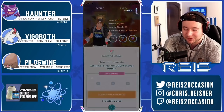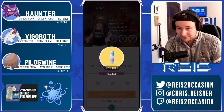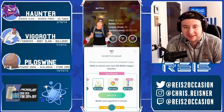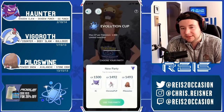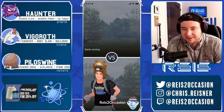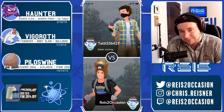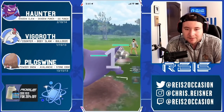Let me know in the comments if you guys have any spice picks you've been running in Evolution Cup, kind of outside of the Haunter-Vigoroth meta. Sealeo seems to be pretty common, Goldbat seems to be pretty common. I'm always looking for new stuff to run.